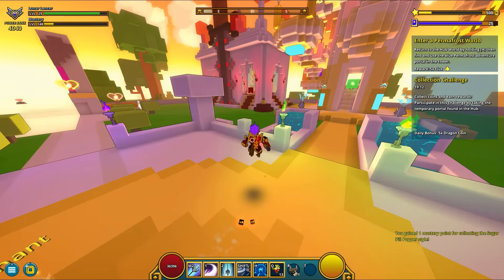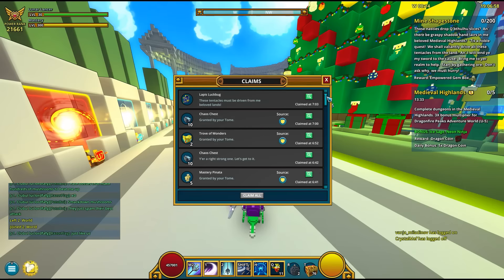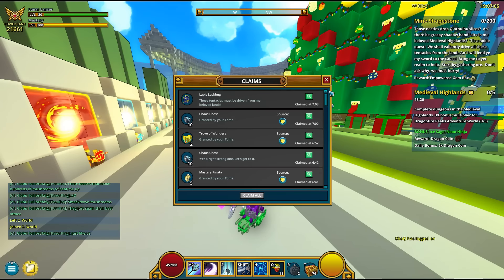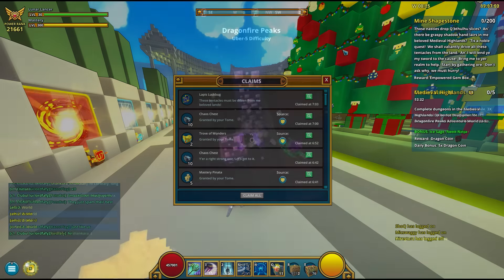Unfortunately, I messed my recording up and completely missed the first two phases. So we're gonna start from this one, that asks me to mine Shapestone. But I can still show you guys what I got previously from completing the first two steps. I got 10 Cash Chests from the first step, and 1 Lapis Lock Bug from the second step.